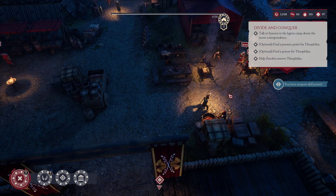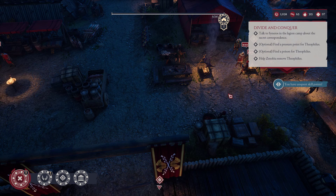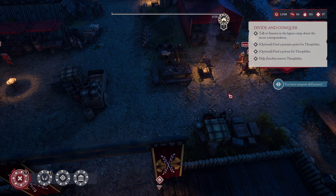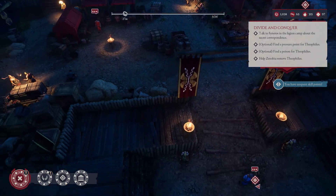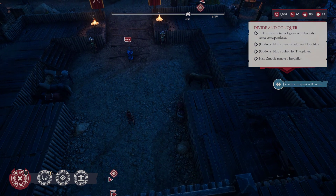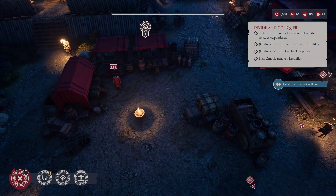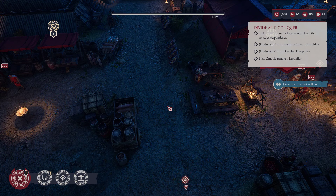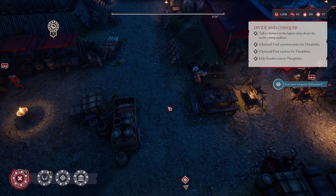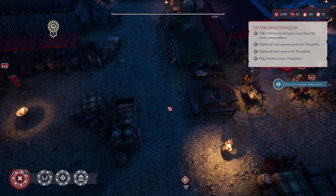You can hire commanders to command your armies, or hire characters and add them to your party. There's a party unit limit, but you can swap characters. The main characters have story backgrounds, so you need to try those. This game has so many details and mini-games.